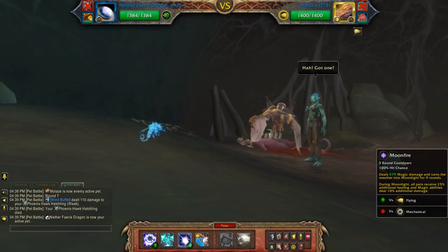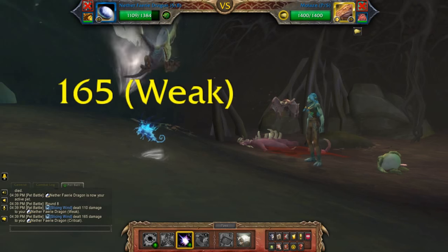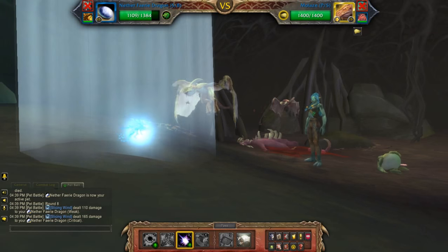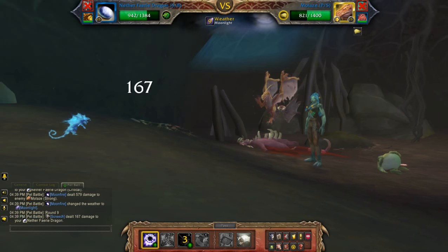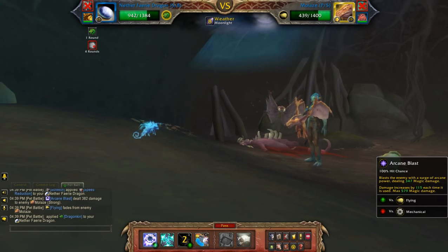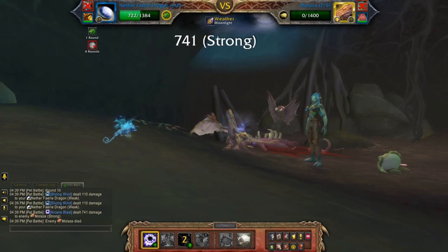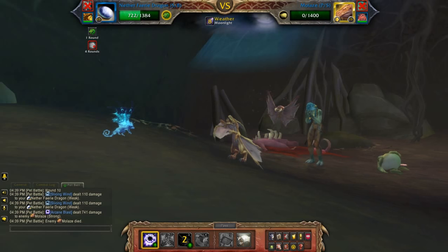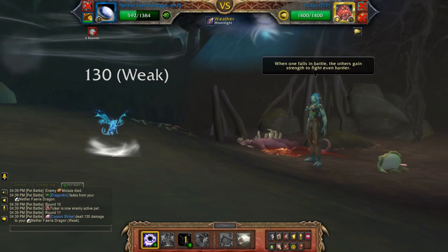Okay, so now what I'll do is use Moonfire and then Arcane Blast until he is dead. It should ramp up a little bit each time to a maximum of 579, as you can see there in the tooltip. So I'm just going to keep going and then use Arcane Blast once more.